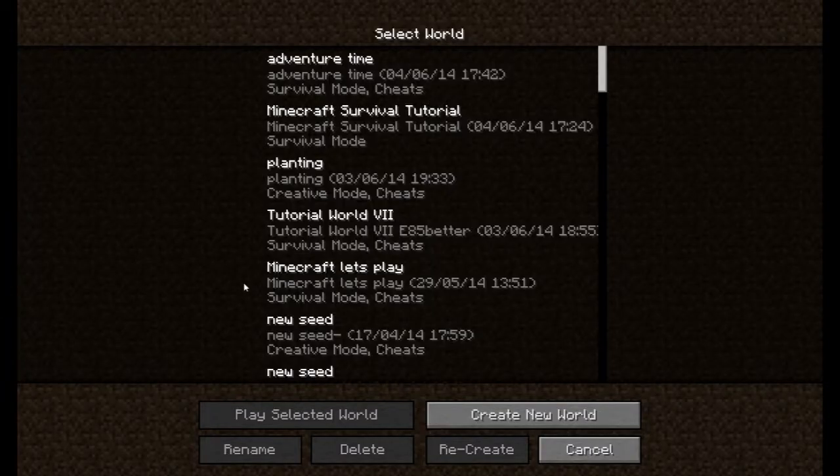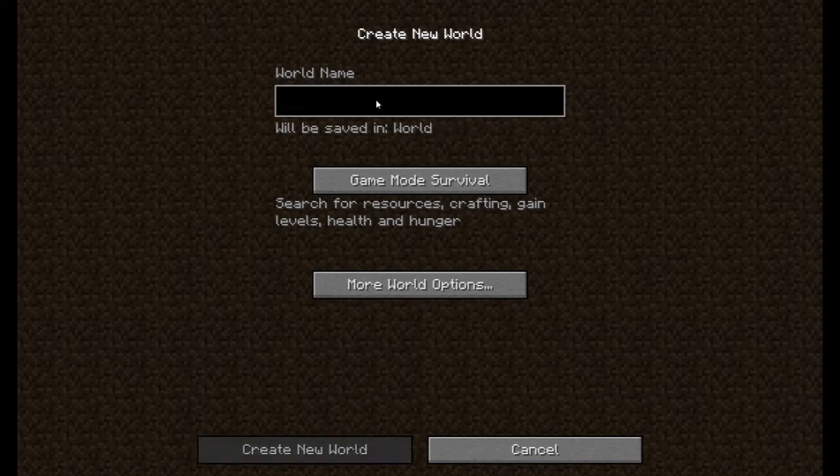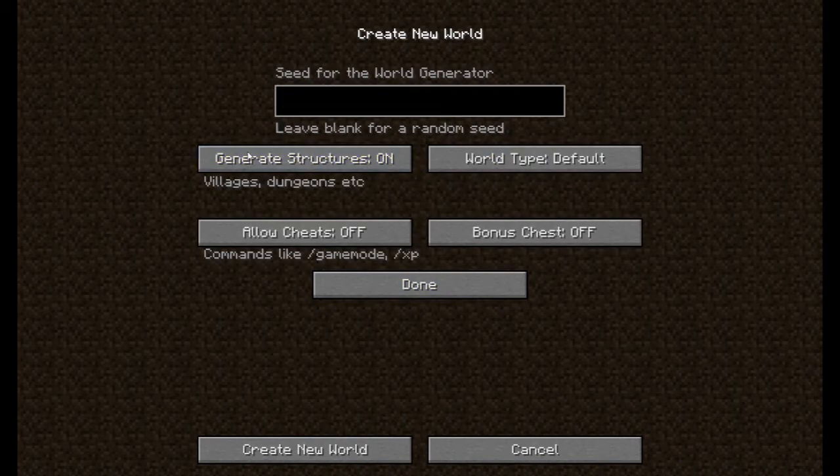Click Single Player because you're going to start your own Minecraft world. You'll see all these options — click Create New World to start your own world. You should be brought here, where you can select your world name and type it in. You can also select the game mode. Survival means you can craft, survive, and build your stuff.